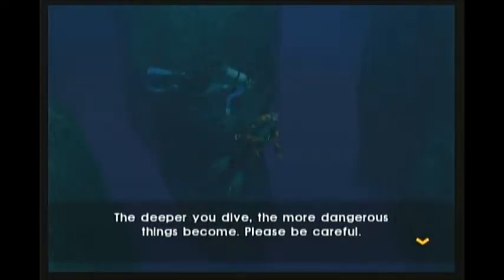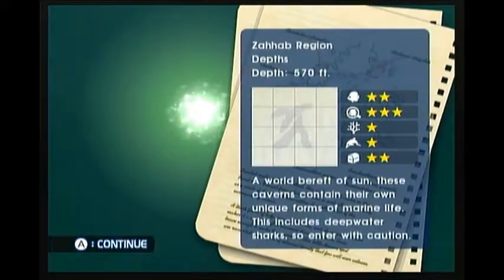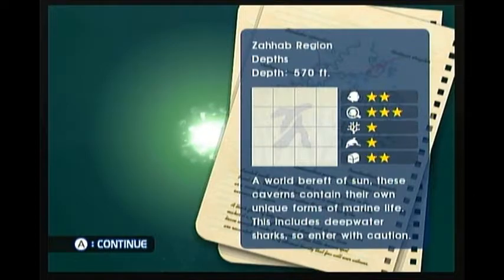The deeper you dive, the more dangerous things become. Please be careful. Zahab region depths. Depth: 570 feet. A world bereft of sun — I love that. These caverns contain their own unique forms of marine life. This includes deepwater sharks, so enter with caution.